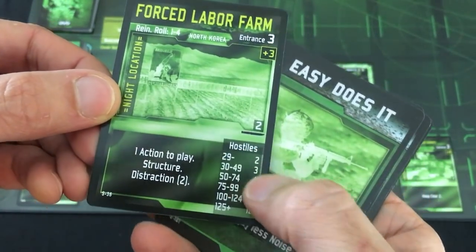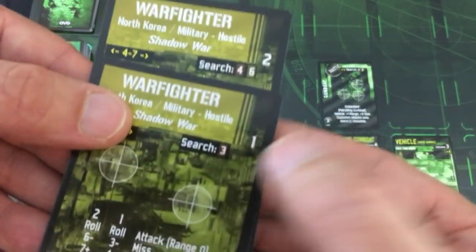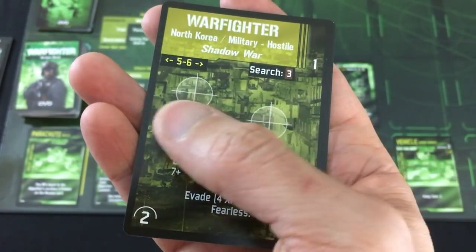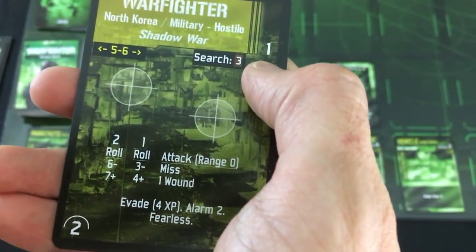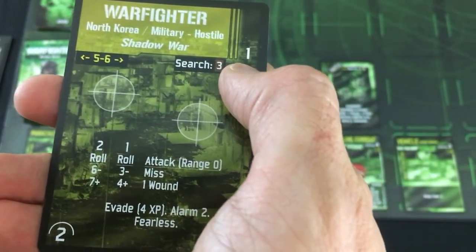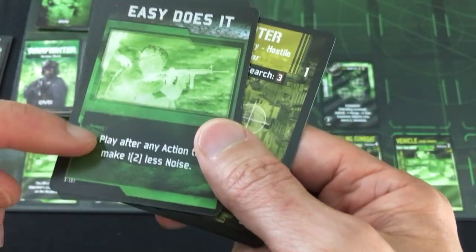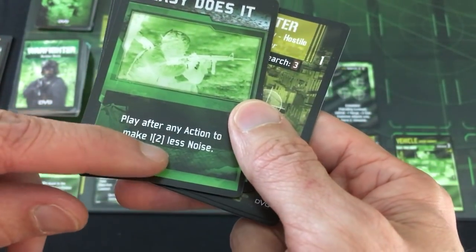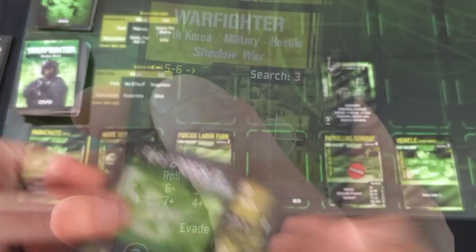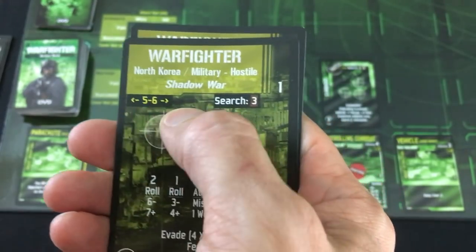All action tokens get refreshed. As Williams's first action, he's going to play the forced labor farm. We put three points worth of hostiles down — this is the unrevealed side of the enemy, something unique to Shadow War. To walk you through the key values: this is a relative indication of how strong this enemy is, and also the number of experience points the person who defeats them will get. Experience points are something the entire squad can benefit from — whenever a player character plays a card with a bracketed value, you can pay one experience to up-gun it and make the card more effective. This is their potential movement value — you roll a d10 at the end of the turn if they don't know where you are and they might move toward or away from you.